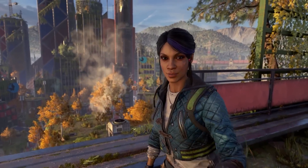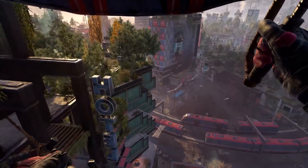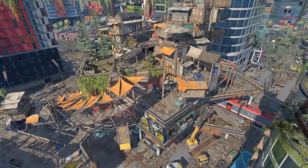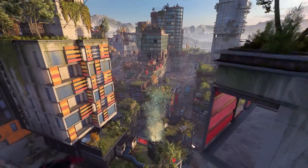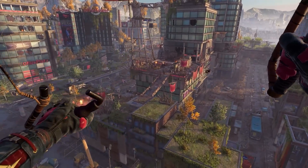Number 3 is the paraglider. You get it during the main story, and it lets you take advantage of all the verticality Dying Light 2 has to offer. You can glide from one rooftop to the next or into nearby buildings. Air vents also let you catch more air and glide for much longer, making traversal more interesting than ever before.